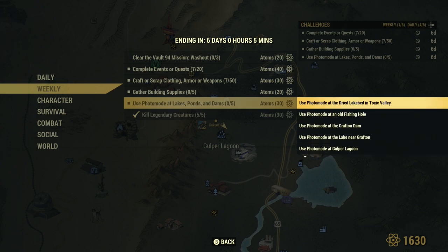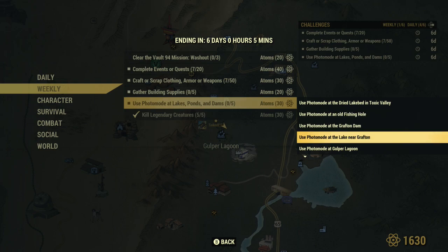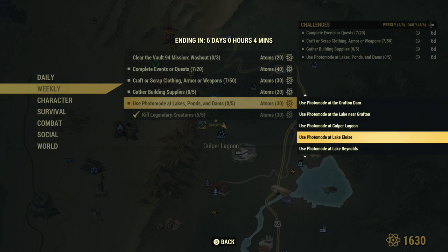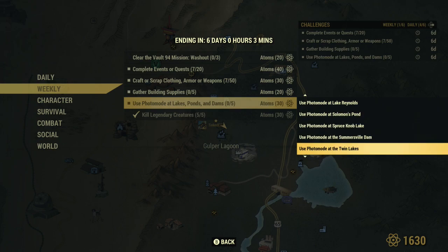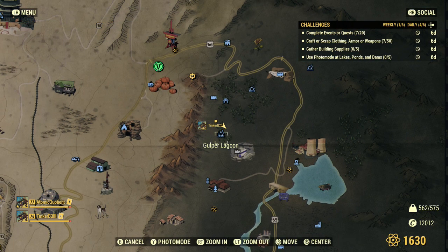The ones I'm going to hit are probably the dried lake bed in Toxic Valley — I'll go over those in a minute and show you where those are. Grafton Dam — I think I've tried the lake near Grafton Dam and couldn't find it, so I wouldn't bother with that one. Gold balloons are pretty easy to find. Lake Eloise, maybe Rake Lake Reynolds if some of the other ones are glitched. Solomon's Ponds, Spruce Knob Lake — these are kind of in the area. Lake Eloise and Spruce Knob are pretty close to each other. Somersville Dam, Twin Lakes, Crevice Dam.